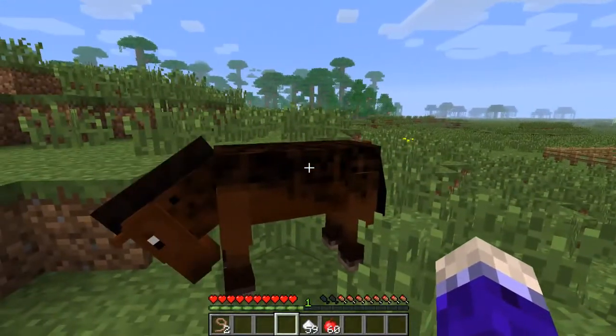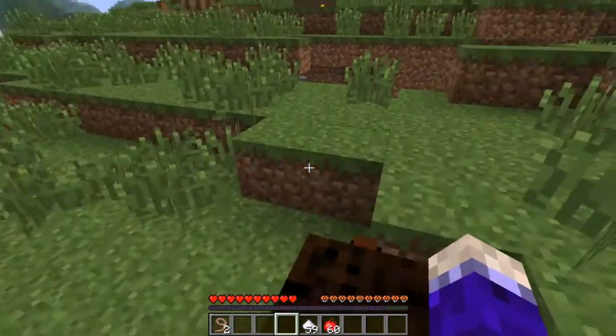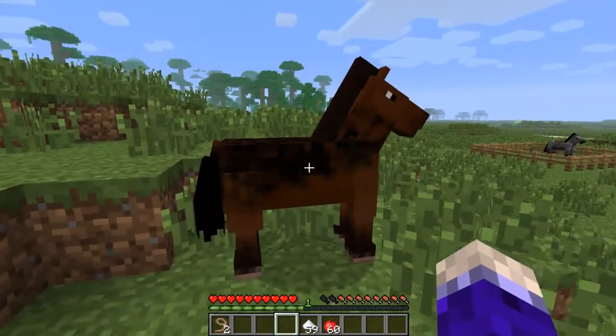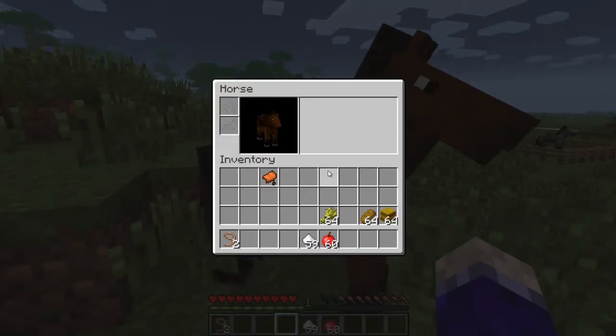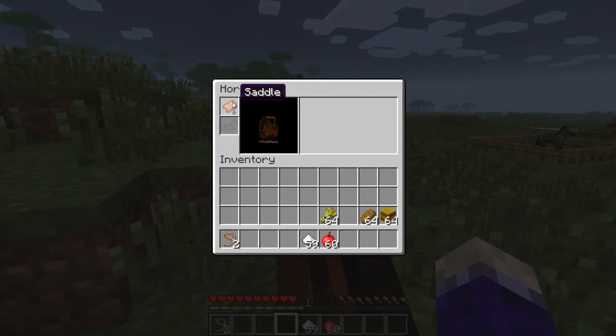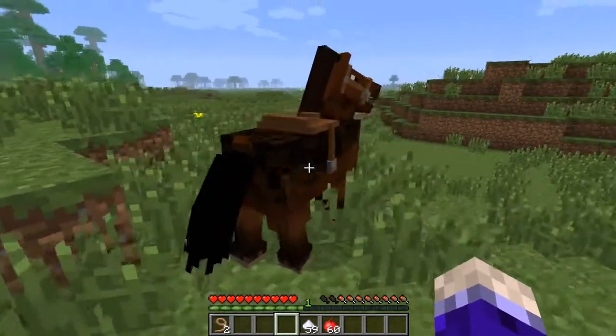What we need to do is put a saddle on him. If you just interact with him normally, you jump on him and then use shift to jump off. But if you're using shift to start with, it'll be in sneak mode and when you interact, you'll get into the horse's inventory. You can shift-click to put the saddle on, or just do it manually, and it goes up there. And voila, you have the saddle on the horse.